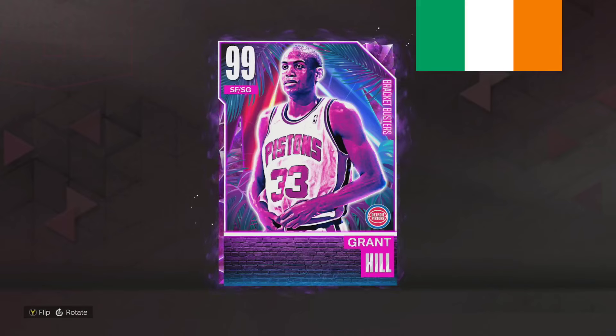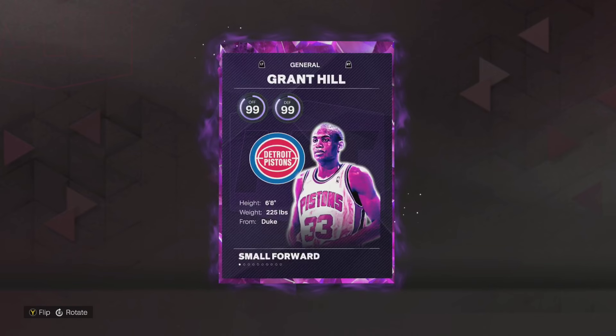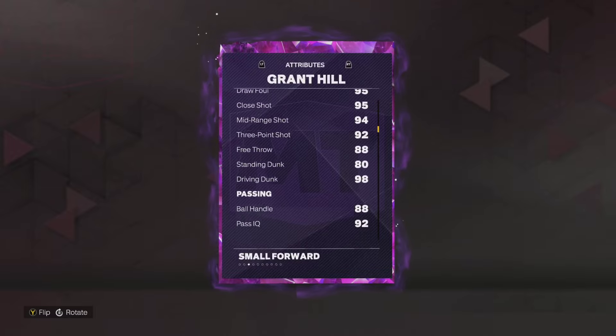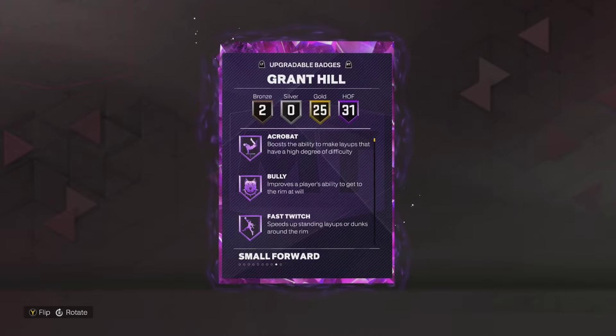What is going on guys, DBG here and today we have got a Grant Hill gameplay in NBA 2K23 MyTeam. Who is Grant Hill? A 6A shooting guard — 92 overall, 98 driving dunk, literally perfect stats — going to be one of the best defensive players in the game.